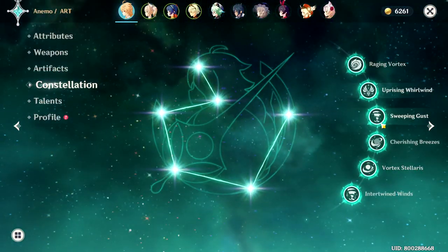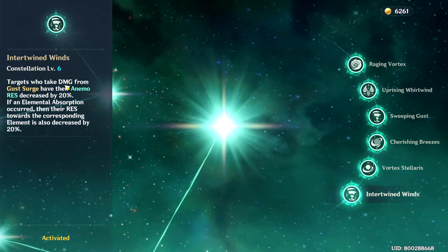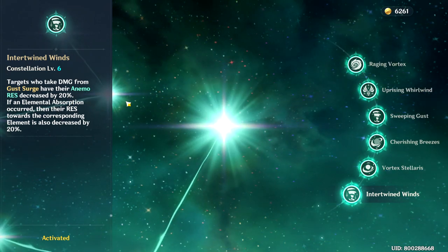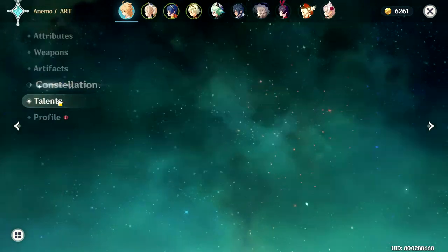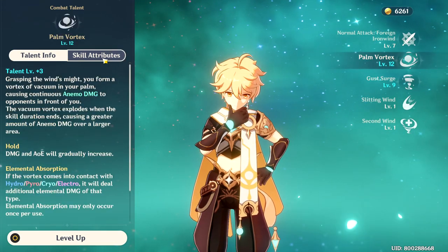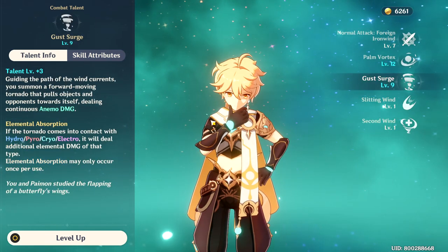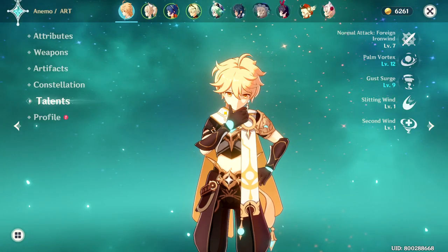For his constellation, the C6 is actually very interesting because it reduces the anemo resistance of the enemy by 20%. So you should use your elemental burst first before using your elemental skill. I think the elemental skill is actually your main source of damage instead of the elemental burst, because your elemental burst is just like a very low-budget Venti.